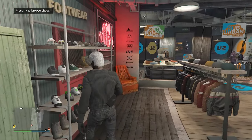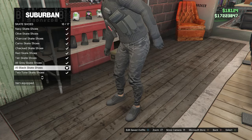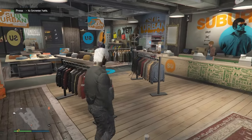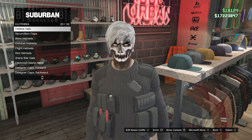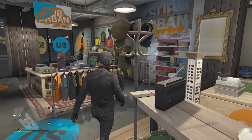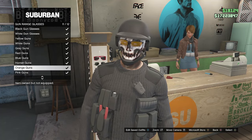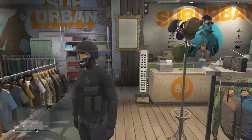Go to shoes, skate shoes on slot 3, and look for the all-black skate shoes on slot 16. Then go to hats, scroll down to bulletproof helmets on slot 19, and buy the black bulletproof. After that, go to glasses, go to gun range glasses, and look for the orange guns on slot 11. Buy and equip the orange guns.